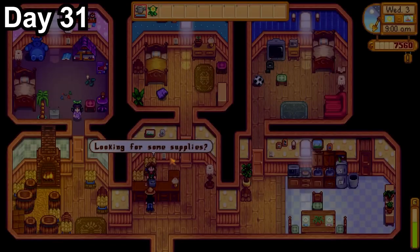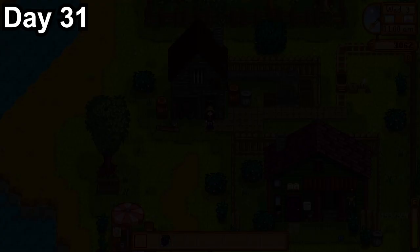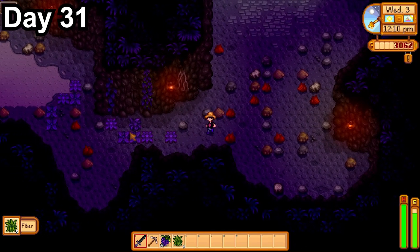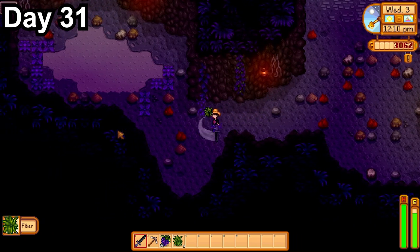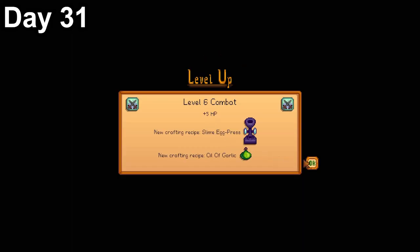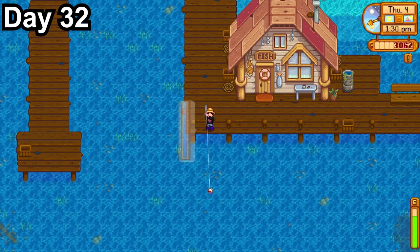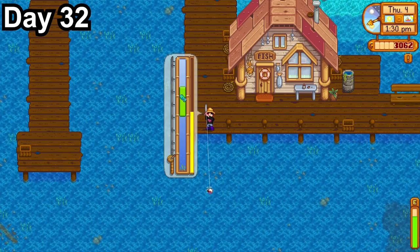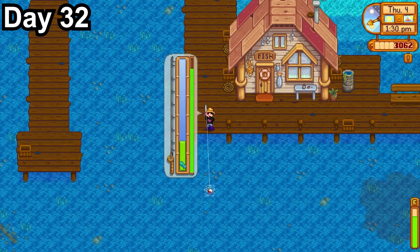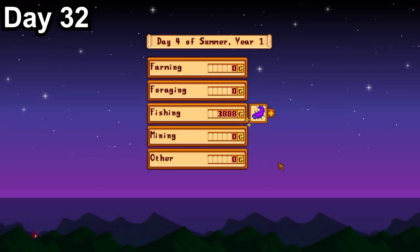Day 31, Demetrius finally showed up, and I had him build me the fruit bat cave because I thought fruit would be harder to get than mushrooms. I went to Marnie's and bought four chickens — now we have our first animals. From here I just need to save money to get cows and a barn. I had Clint upgrade my axe to copper so I can cut stumps, then upgrade to steel for the secret woods hardwood. I spent the rest of the day in the mines getting 12 more mixed seeds. Day 32, I spent the day giving gifts and fishing, needing lots of cash for a steel axe and barn. By the end of the day, we got level 8 fishing and made $5,300.